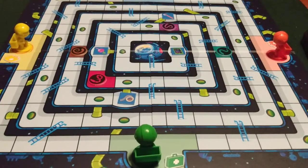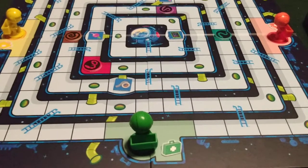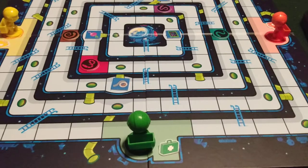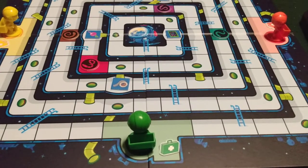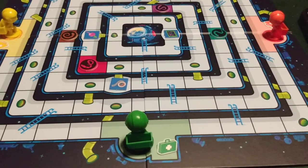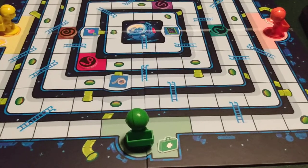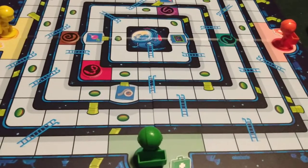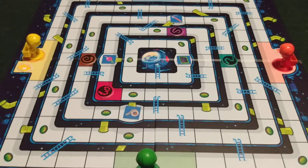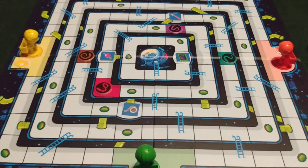Place the equipment on the matching space on the board. Each mole rat has access to a medkit, which contains anti-venom against one snake bite. The first time a mole rat gets bitten by a snake, move the mole rat back to its starting space and discard the medkit token to the box — the anti-venom is used up, but the mole rat continues playing. The second time a mole rat gets bitten, all the players lose the game. This game has a slight mechanism similar to the vintage board game Rattler.